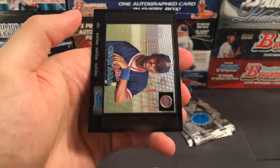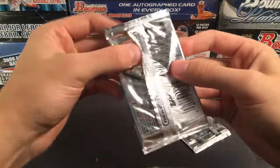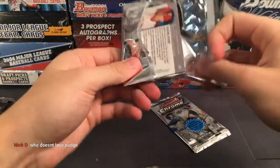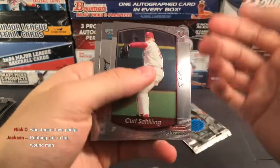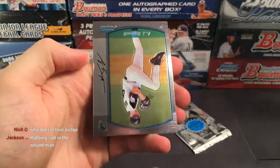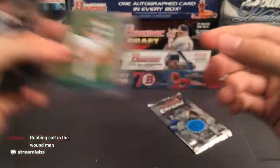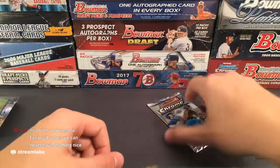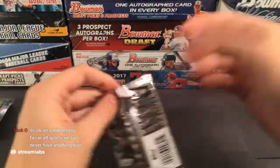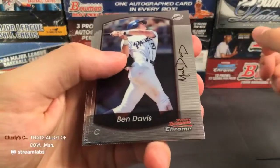So they got a piece of the game-used base, game-used helmet, and game-used jersey — that's a pretty cool card. The other part of the pack also had Alfonso Soriano, Jeff Bagwell, Cho Freeman, and CC Sabathia. So we've gotten two CC Sabathia prospect cards already for the Cleveland Indians.